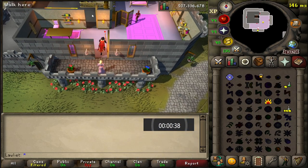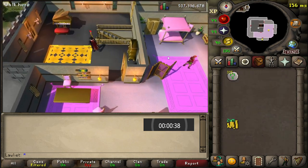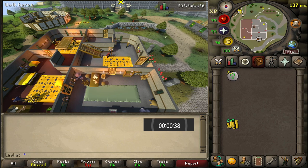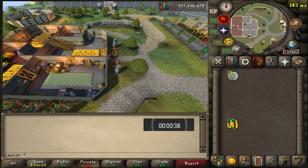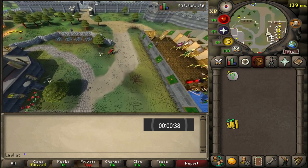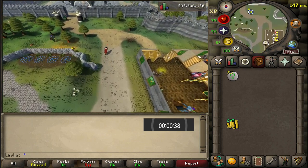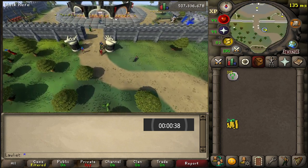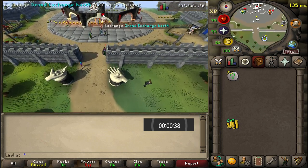Towards the end of the video, I did run out of items to high alch. So with 38 seconds remaining, I went to the GE, bought some adamant plate legs, and proceeded to high alch those for the remaining 38 seconds. So if you are planning on doing this for an hour, I'd say bring at least 1,200 items and 1,200 nature runes, because that's pretty much the amount you can high alch in one hour.